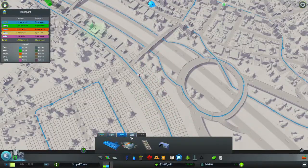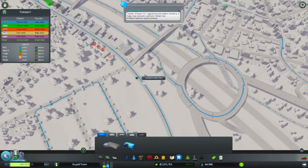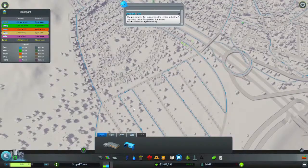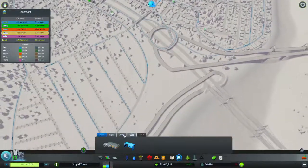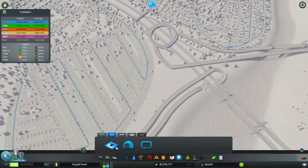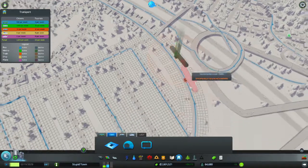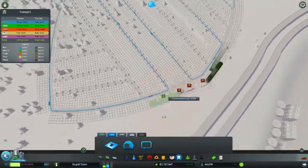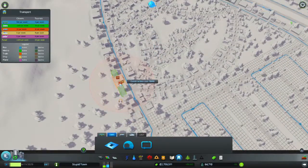Which line didn't I finish? I need to fix this then. Let's remove it and add a stop here. Interesting. I guess this was the one that I wanted to go up and around there. Let's get some metro systems up and around here.